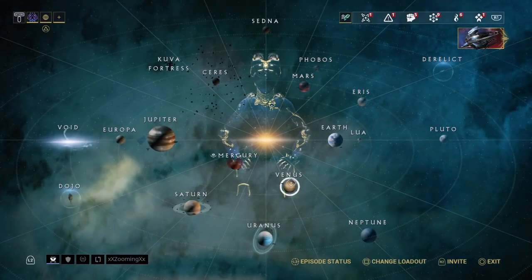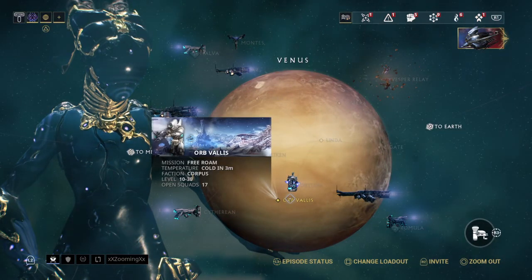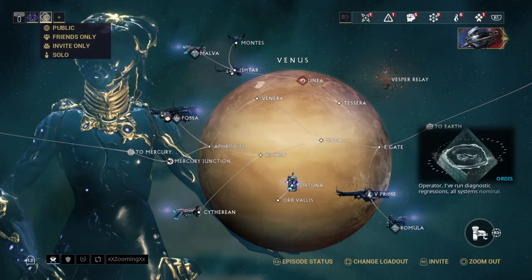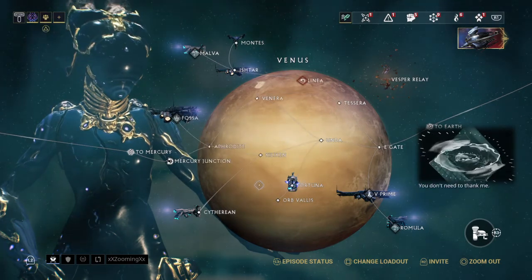So simple enough, dealing with standing on Orb Vallis or Orb B. I normally set this to friends only so I'm not disturbed.